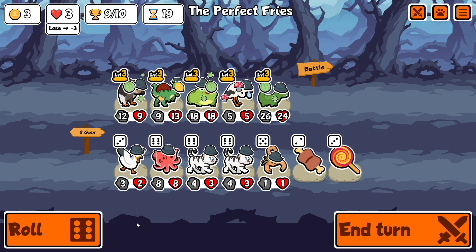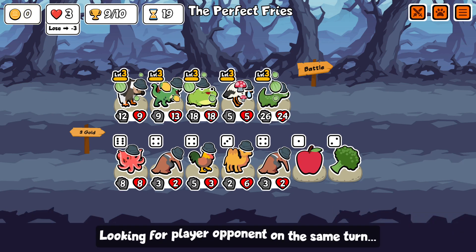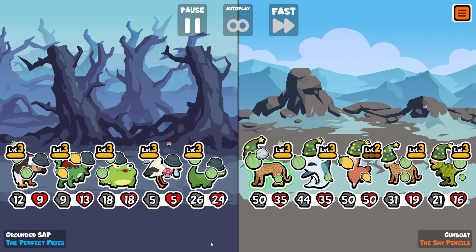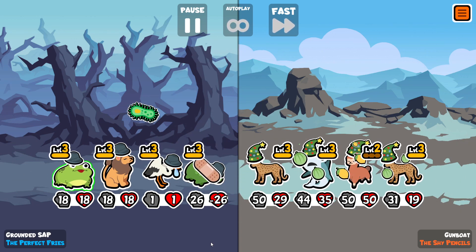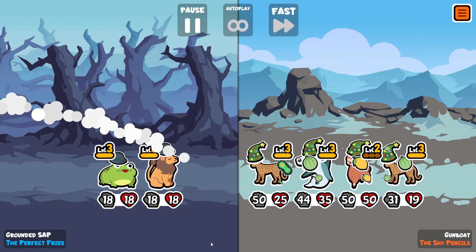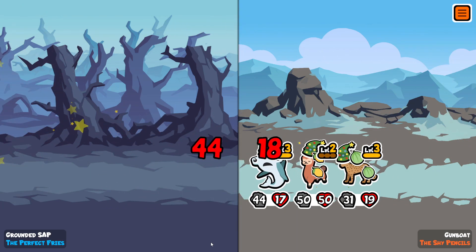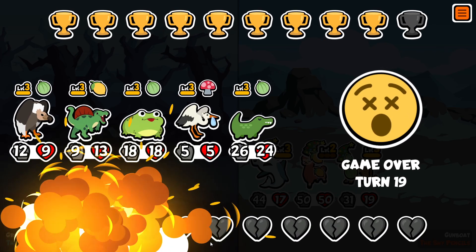I guess maybe I could have sold a toad but I think I was board locked. Here we have the full level 3 team and unfortunately we go against what you'd expect - the standard double level 3 leopard so late. I don't know how that team hadn't already won, but turn 19 didn't really have a chance.